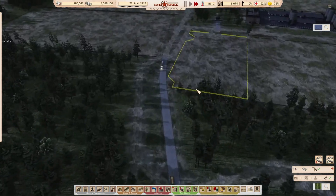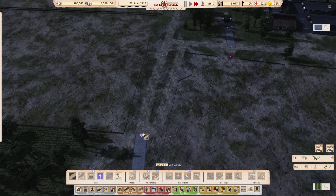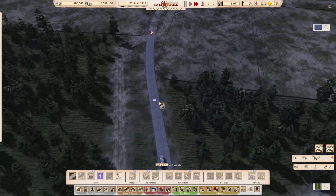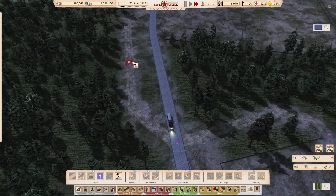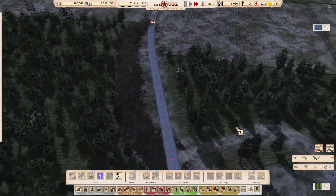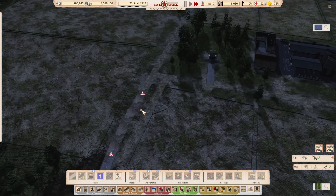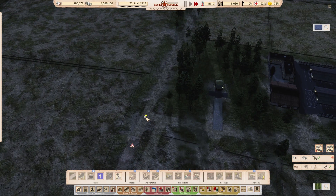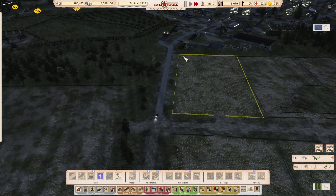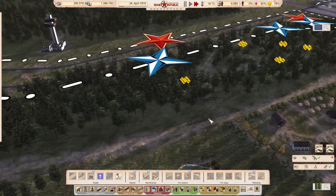It looks like this bit is now finally finished. I want to keep pushing through here. I'm going to remove this bit of road here, build this in, build a little short section here, then keep pushing through because I want to connect this up, and that will make it easier to rework this road here.